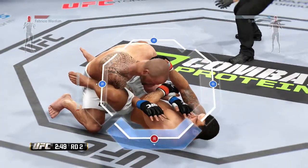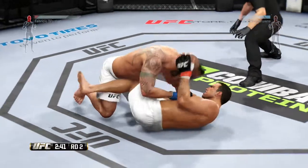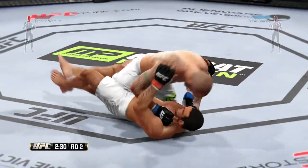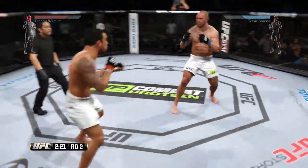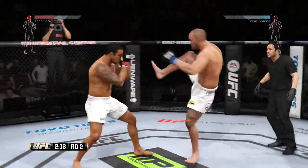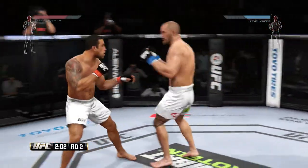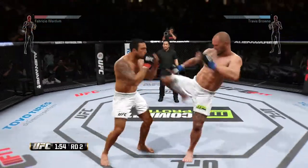Looking for the arm bar here. He's freed it up. Nice ground and pound by Brown. Now he's past the half guard. Solid left by Brown. Back up to the feet, great defense. Nice counter by Verdun. Beautiful front kick. Brown's overhand left just misses, and he is punishing his opponent.